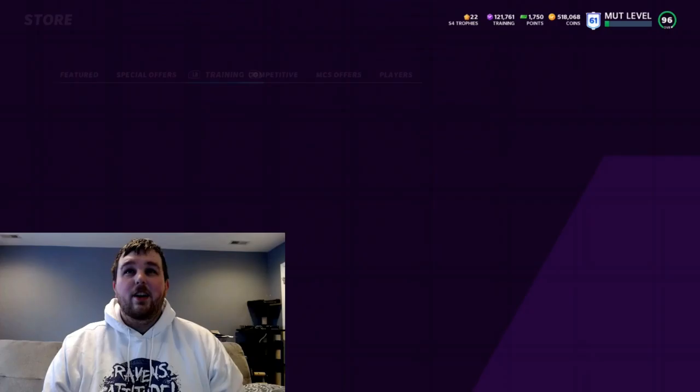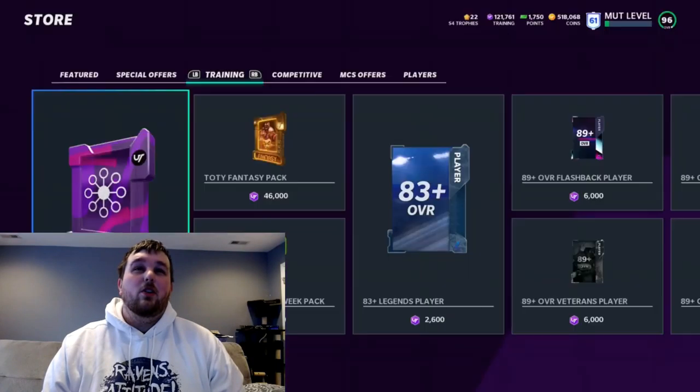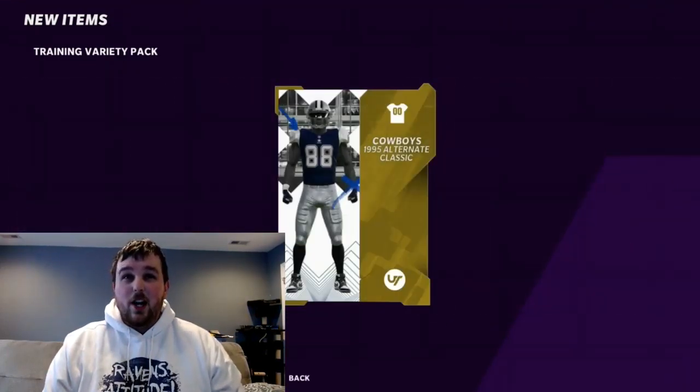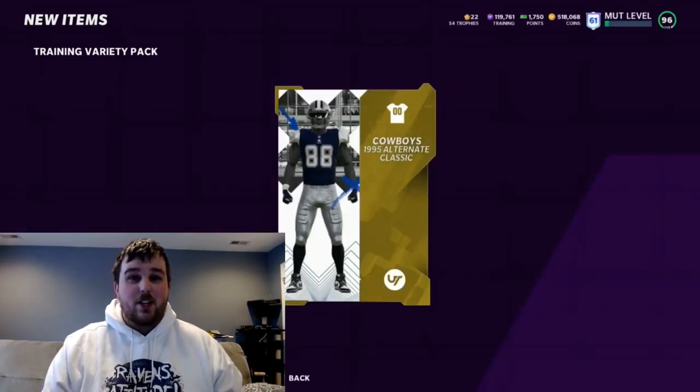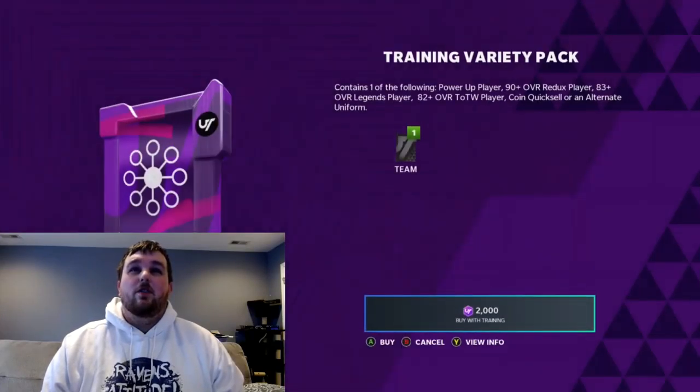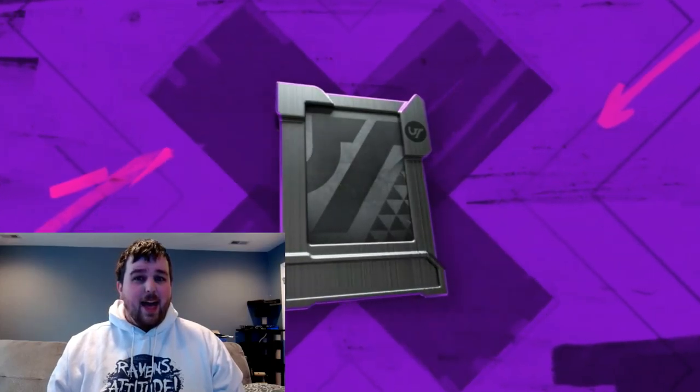Getting an 85 legend there. Now when you can really start making your coins is when you're getting like big team of the week pulls, series reduxes, full legends, and obviously LTDs. Those are the kind of things you're looking for. You get coin quick sells, alternate uniforms, legends, team of the week, series redux, power ups, and obviously now LTDs — which they just need to add to that pack description.